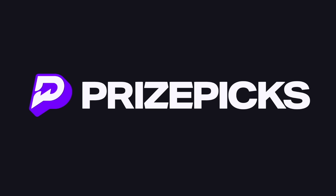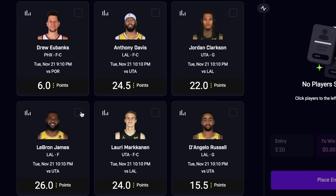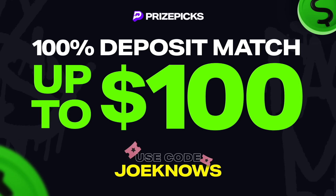The sponsor of today's video is Prize Picks — an app where you can win up to 25 times your cash just by using your sports knowledge. Pick your players, choose whether they go more or less than the predictions, and the more picks you get right, the more money you make. Prize Picks is available in over 30 states, and if you use my link in the description, they'll match your first deposit up to $100. Age restrictions apply — please play responsibly.